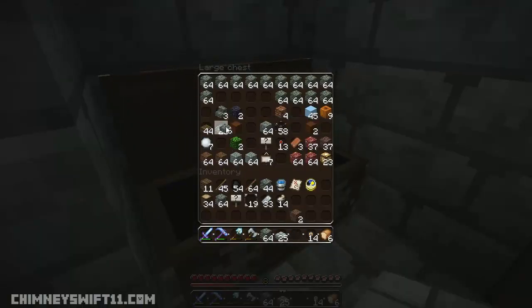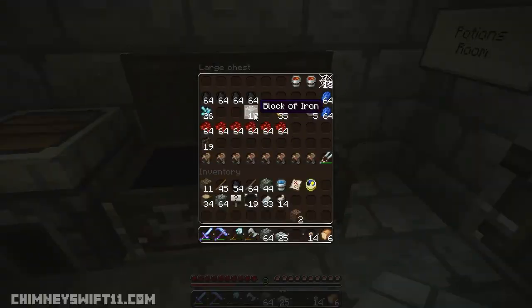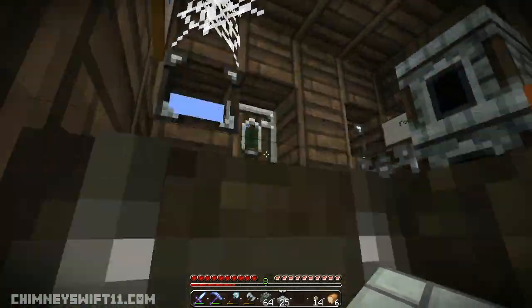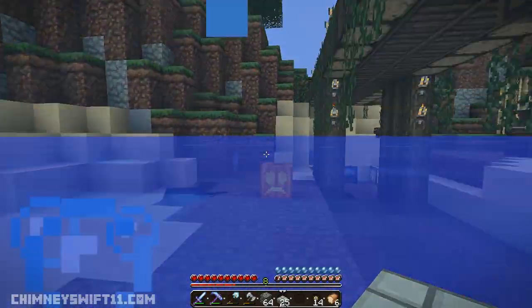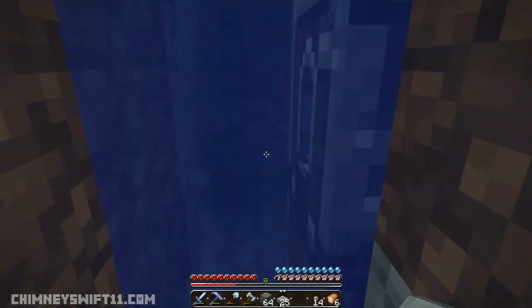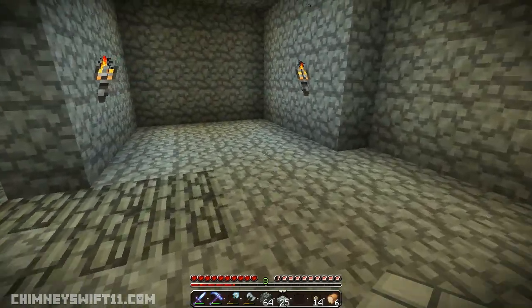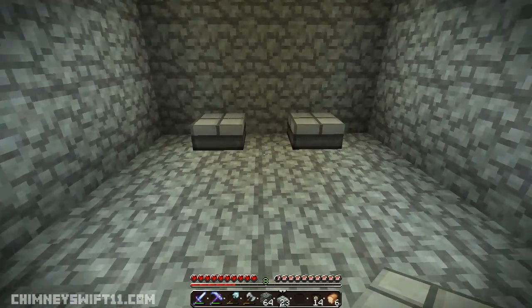Yep, stone slabs. Let me put these guys away, I'm not going to need those. And I need one block of iron, which with this texture pack on might not look good, and I might have to just go back to default — we'll see. I need to find a good texture pack. I like this one, I really do, but this build itself may not work out exactly the way that we want it, at least in terms of the texture.